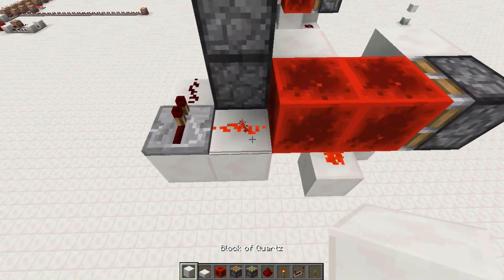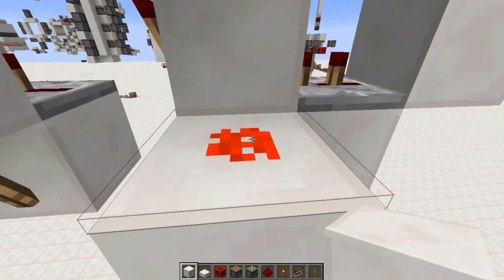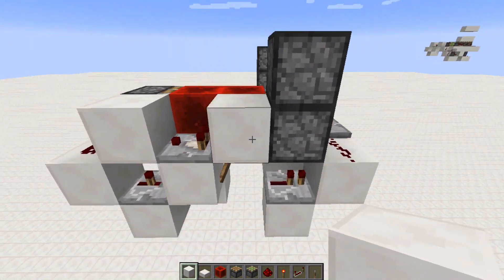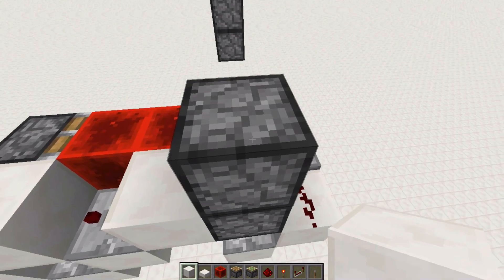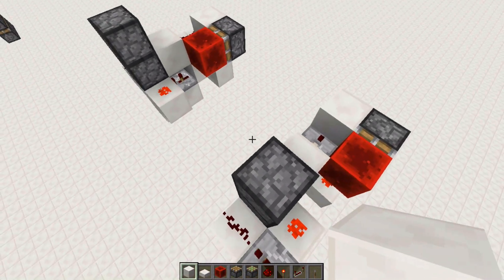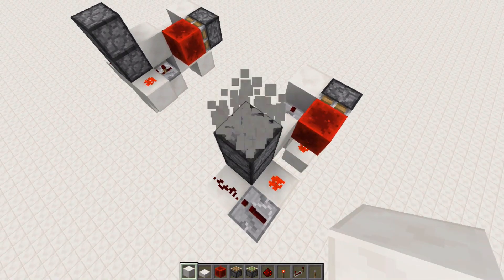Then this piston would divert this redstone dust, so neither of these are powered. At the same time, it would turn off this piece of dust and power this one. So this would act like a monostable, and it would pulse this torch and this repeater. The torch would make this dropper drop the item back up to the top dropper, and then this dust would update the top dropper one tick later, so that it knows it's unpowered. Then this piston would retract, which would power it again, although it won't know that. So that's basically how it works.